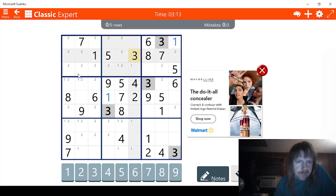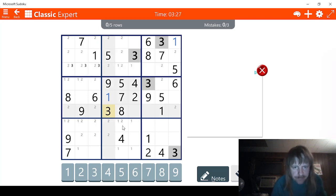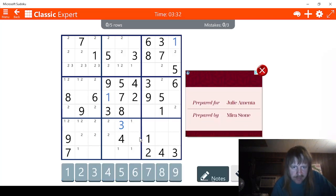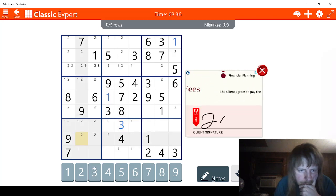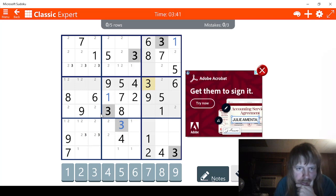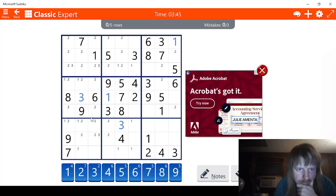I see three possibilities for three, so let's mark those. Okay, we've got all those across. Boop, boop, boop — this has to be a three right here. Let's just go back to notes mode. I see two possibilities for three right here. For this, this has to be a three right here, beyond the shadow of a doubt.